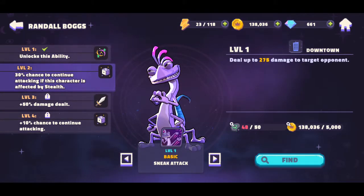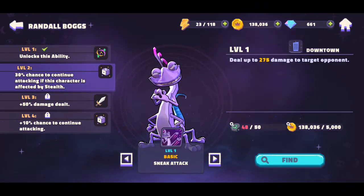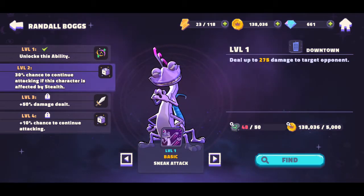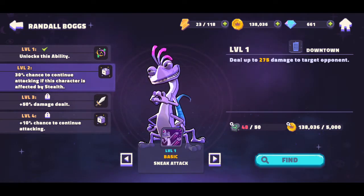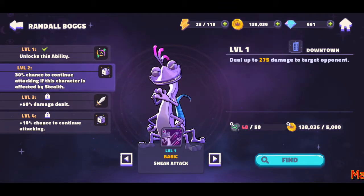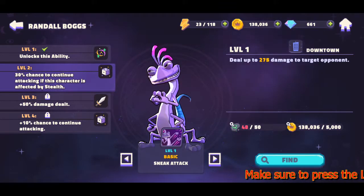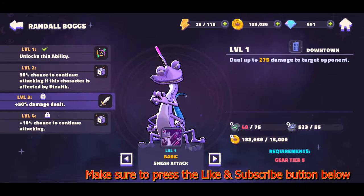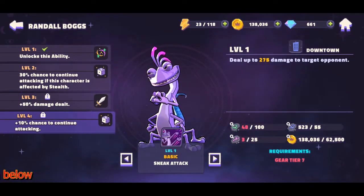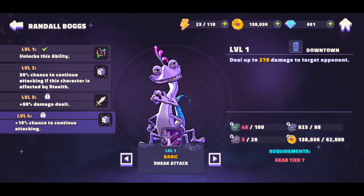His basic attack deals up to 275 damage to a target opponent. At level two, there's a 30% chance to continue attacking if this character is affected by stealth — this would work with characters like Scar, another Randall, or even Violet from The Incredibles. At level three it gets a 50% damage increase, and at level four a 10% chance to continue attacking.